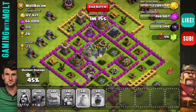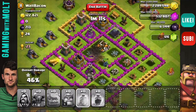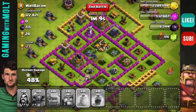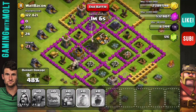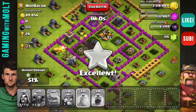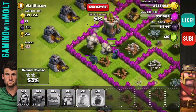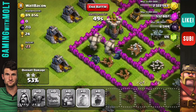They're probably going to almost two-shot this town hall — that only took like three seconds. Hopefully they can work their way around. It looks like all of his teslas are down, so we don't have to worry about the 200 damage from those against the PEKKAs. At this point, the only enemy we have is time. Hopefully the golems and PEKKAs can work their way around.